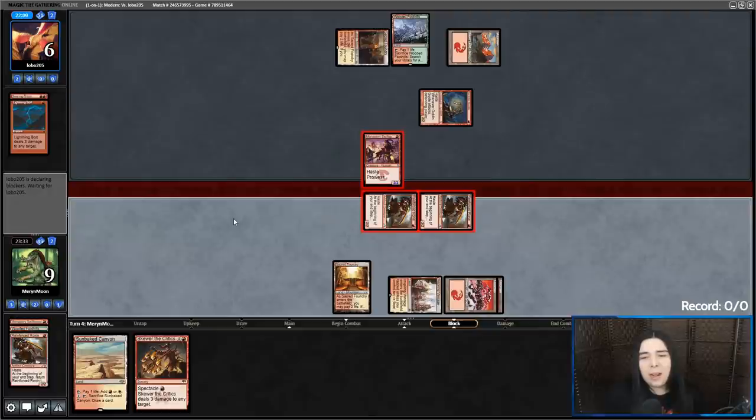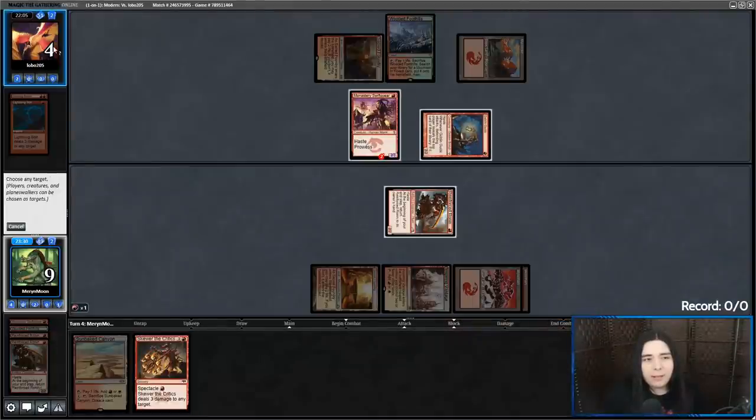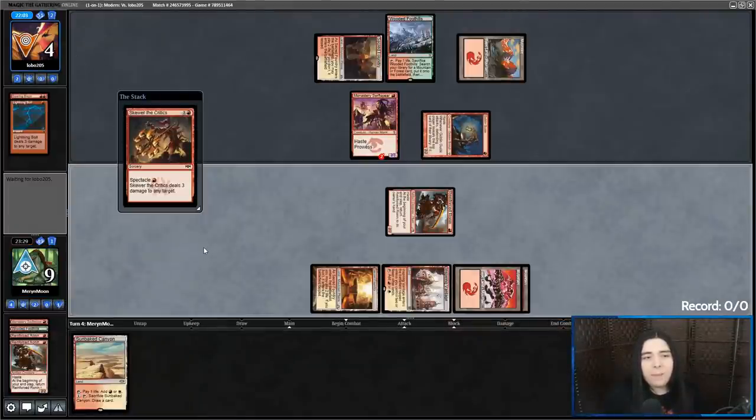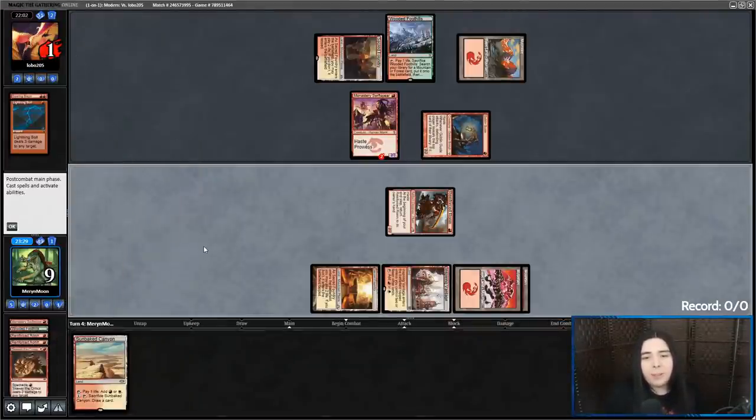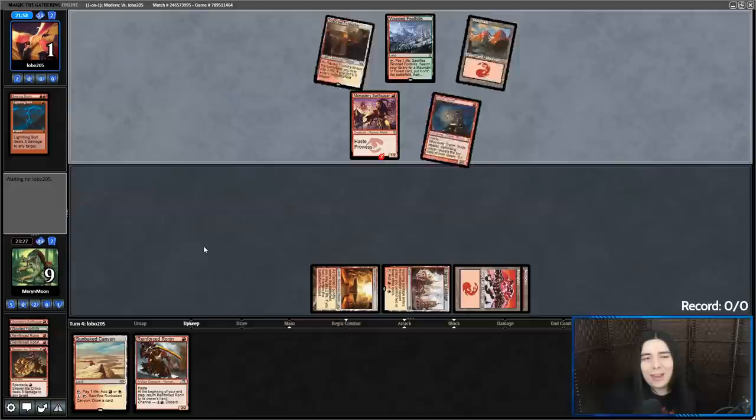I can cycle the Ronin to try to look for a burn spell. Since they saw the Skewer, they know they're going down to one here. The question is, if they're a typical regular burn deck, they probably have two or three copies of Lightning Helix. And if they have that, we are definitely dead.